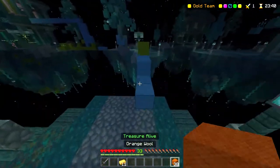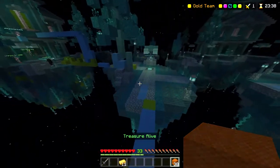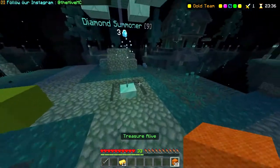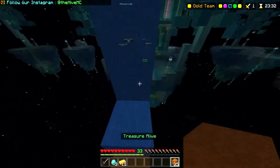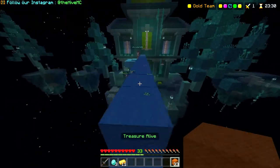Now there are actually some more items in the shop. There are three new items. The first one is shears, which is in the tools section. If you don't already know, shears can be used to break wool really fast. This is super helpful for people that just spam wool around their treasure.